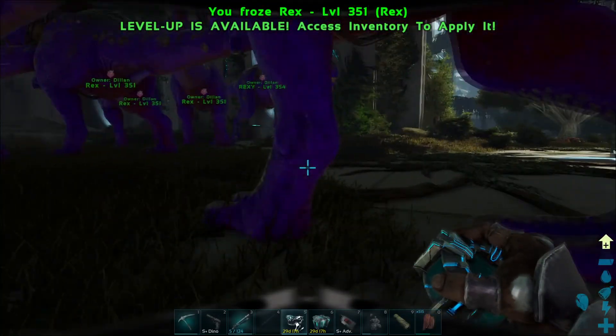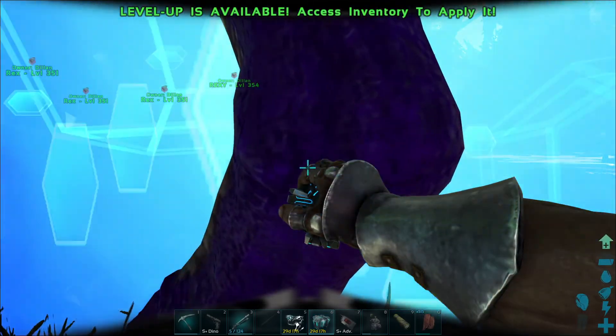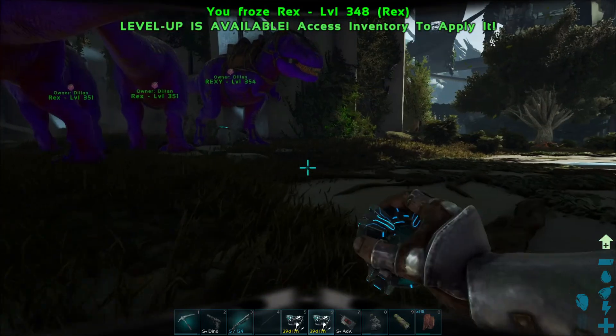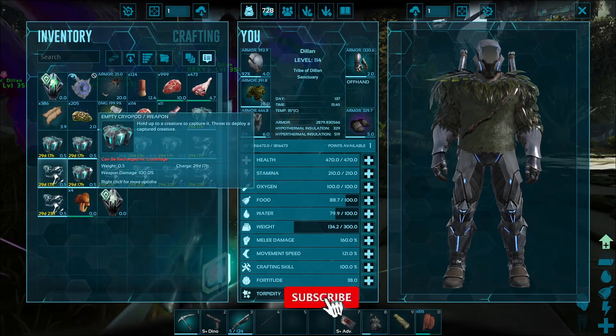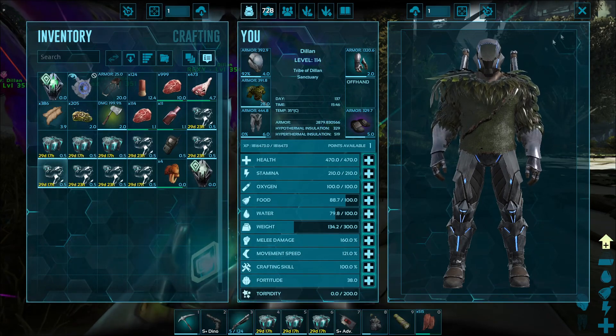Hey everyone, welcome back to another episode on Ark Survival Evolved in Extinction. Today we are hunting down one of the heads that we haven't got in a previous episode and we're going to be going after the Snow Titan first, mainly because we did the Desert Titan last episode, so I don't really want to double up on that.